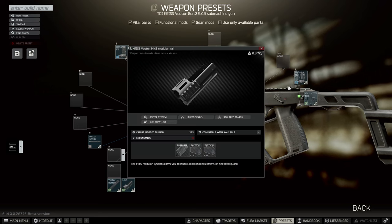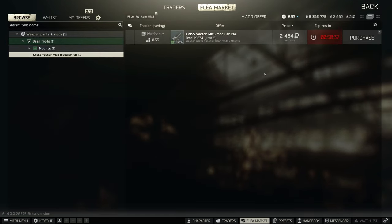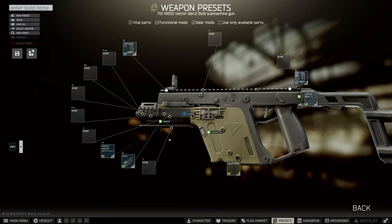Once you've done that, it will open up the Mark 5 modular rail. This is the painful part because you have to be at least level 30 to get this. As you can see right now, there are none on the flea at all. I've seen these go well over 300,000 rubles, but once you actually have it unlocked, you can buy it straight away. So it's very easy to do once you know.